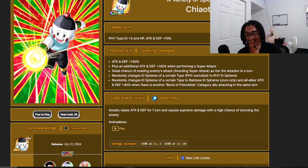He only randomly changes Ki spheres to rainbow once only — that's a notable limitation. All allies get 40% attack and defense when there is another Bond of Friendship category ally attacking the same turn. He also gets 50% attack and defense for one turn as well as a 50% chance to stun the enemy. What's notable about this guy is that he is a double orb changer — unrestricted for changing Ki spheres to PHY, and restricted to once only for rainbow — plus he gives a support-type buff.